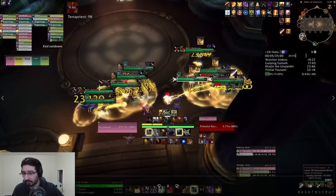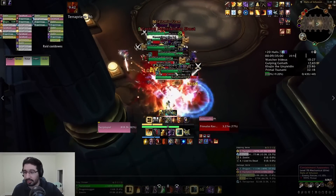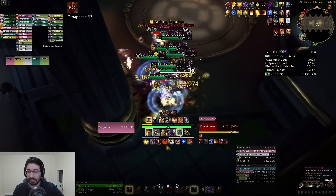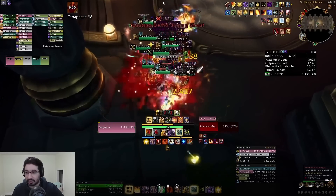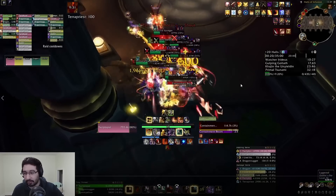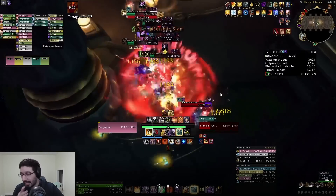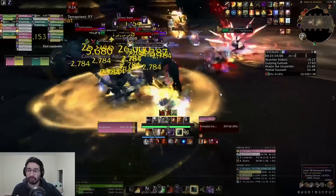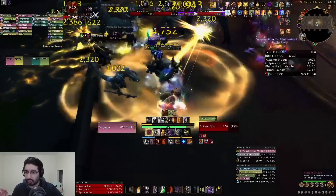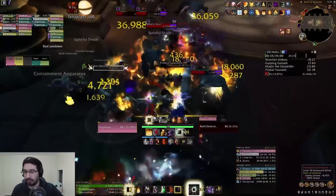We group everything up here. There are a few kicks — basically what you're worried about in these packs are the defenders that have that demo shout cast, and then the containment apparatus has that big AoE cast. Outside of that, the defenders have that frontal, which is like a channel that applies a bleed to anyone in front — that's why you see me in the corner facing away from the rest of the party. Both those kicks are also stoppable, so you just need one thing — either a kick or a stop assigned to them.